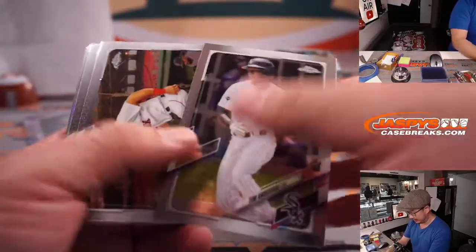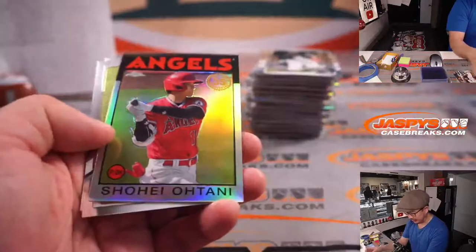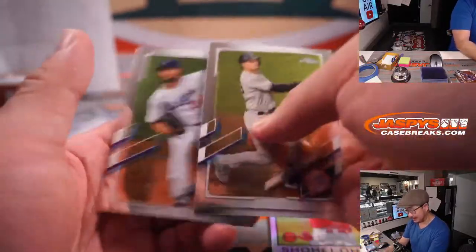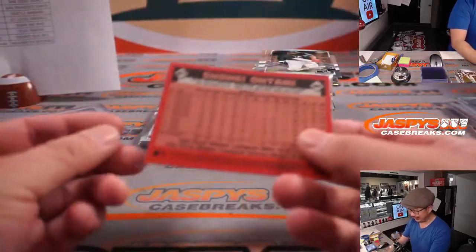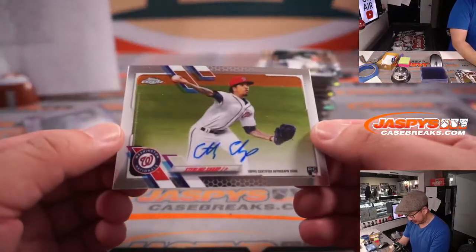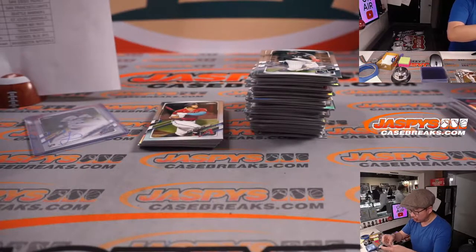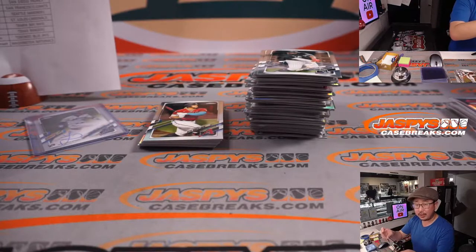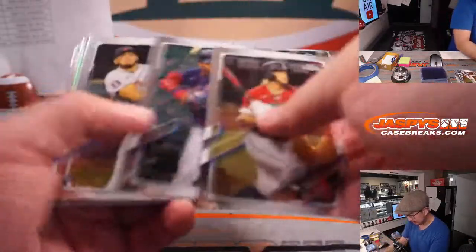Derek Carr is entering the last year of his deal — so do you extend him or not? What's the availability of guys like Russell Wilson and Aaron Rodgers? Gotta figure that out too. Should be a pretty exciting offseason with a lot of action happening. Sterling Sharp rookie auto going to Kenneth. Hanger boxes exist — that'll be coming up after this.